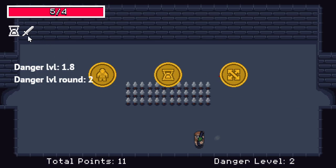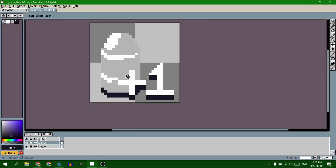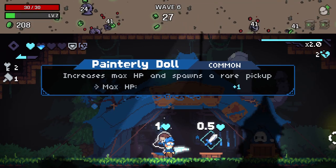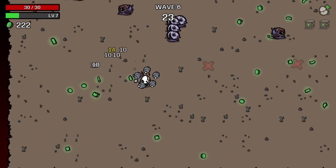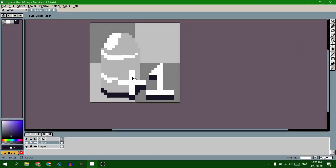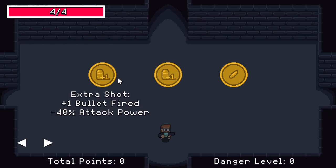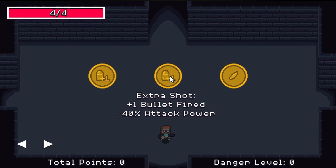With the UI in place, I started getting into the actual upgrades. I made a list of mechanically different upgrades, starting with the lowest hanging fruit: the extra shot. After playing Revita and Brotato and reading some comments, I really do like the idea of a negative effect when taking an upgrade. So for the extra shot, you get a second bullet when you fire, but your attack power is reduced by 40%. That'll hopefully lead to interesting decisions — whether you go for lots of bullets but low damage, or a single bullet that hits really hard.